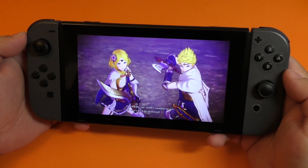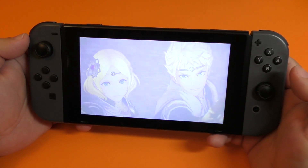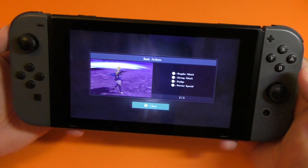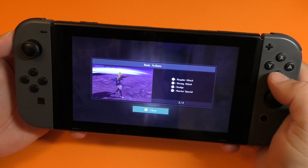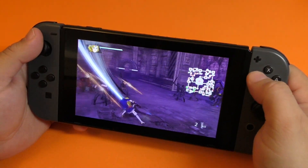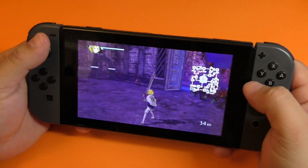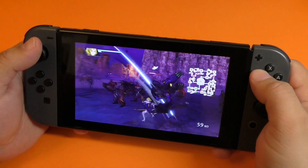I think this game is also available for the Nintendo 3DS — I think it came out at the same time. Here are the controls: Y for regular attacks, X for strong attacks, B for dodge, and A for the special warrior attack. Keep in mind when you combine the buttons they do perform combos too. If you combine the buttons you'll actually get different types of combos as well.